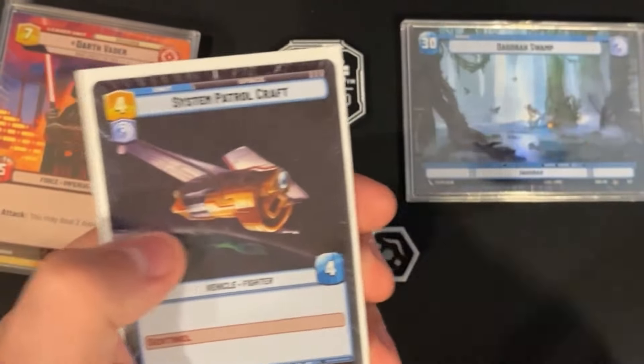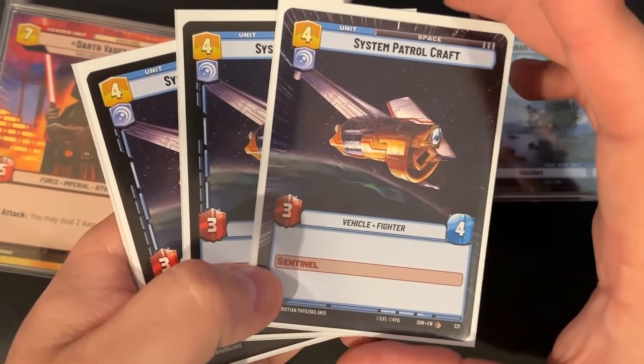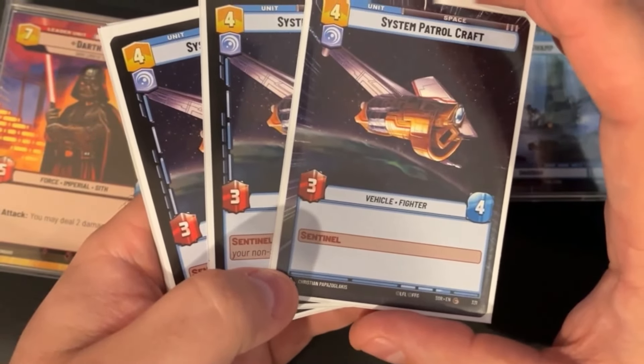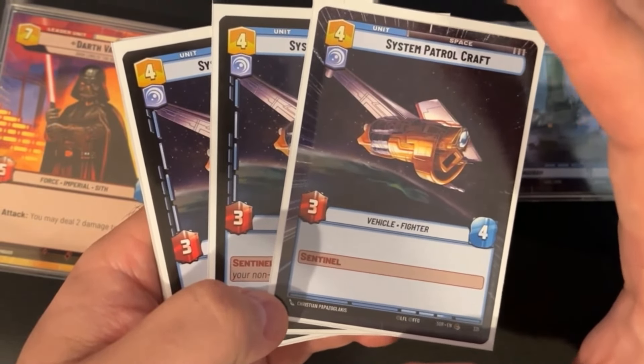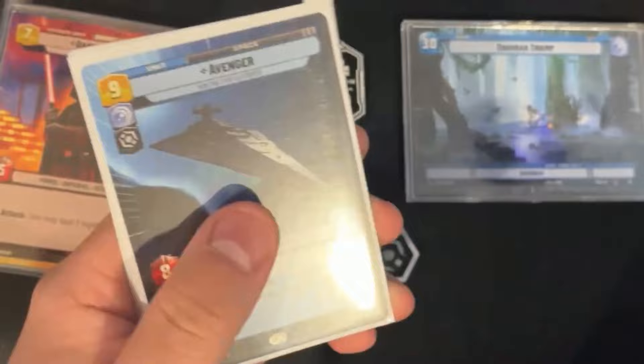We are running a full playset of System Patrol Craft. Much like Lieutenant Childson, this gets in the way with Sentinel — it's a 3/4 that just blocks everything in the space arena and slows down the damage being dealt to your base.